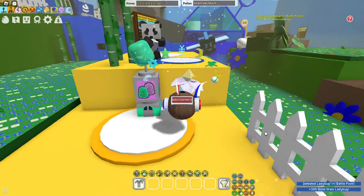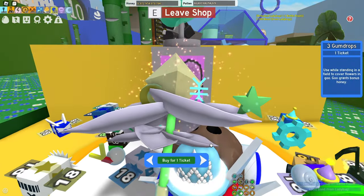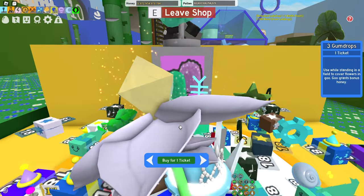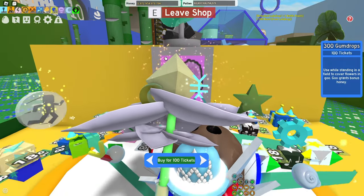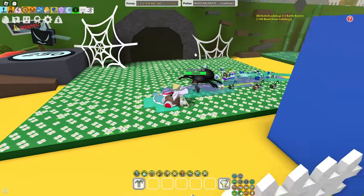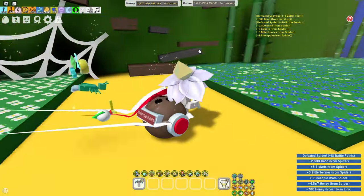The first way to get gumdrops is buying gumdrops with tickets. Yes, this is a very obvious way — everyone does this for gumdrops. So if you really need some gumdrops and you've got a lot of tickets, come over here and just buy some gumdrops from the gumdrop dispenser.